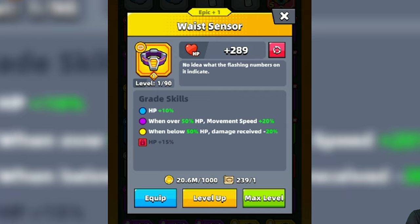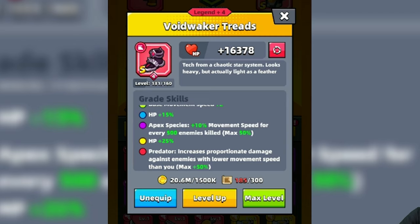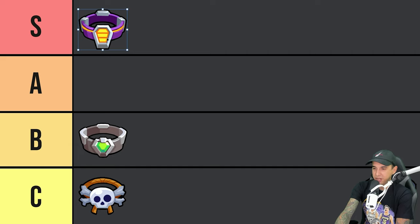Next, we have the Waste Sensor, and I really like it. When your HP is above 50%, your Movement Speed will be increased by 20%. And when your HP goes below 50%, the damage you receive will be reduced by 20%. The Waste Sensor is a great choice if you are wearing Red Void Waker Treads, which have a Predator skill that increases proportionate damage against enemies with lower Movement Speed than you — up to a max 50% damage increase. Since the Waste Sensor increases your Movement Speed when your HP is above 50%, it can help increase your damage with Red Void Waker Treads. That's why I want to stick it in the S tier.